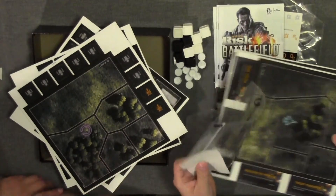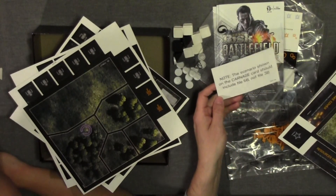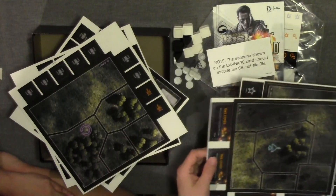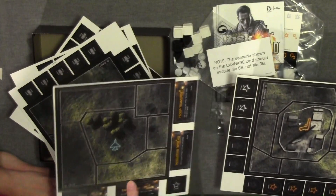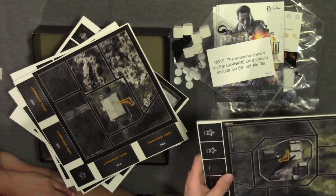There's another little bag with a quick note: 'The scenario shown on the carnage card should include tile 5B, not 3B.' Here is a quick note — commander token.